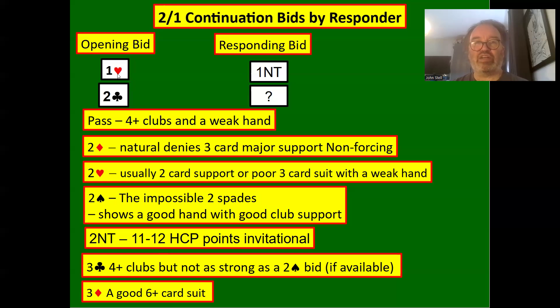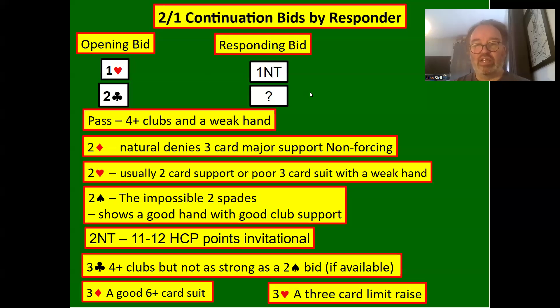Three clubs is a standard lesser raise. But a lot of the time you might still have a five-card club suit when you bid three clubs, because other bids are available like two no trumps, two hearts, or even three hearts. Three diamonds shows a good six-card suit — remember partner has five hearts, so you really don't want to bid three diamonds on just a five-card suit. Partner could have no diamonds, so you don't want to play in a five-nil fit. Three diamonds is non-forcing.